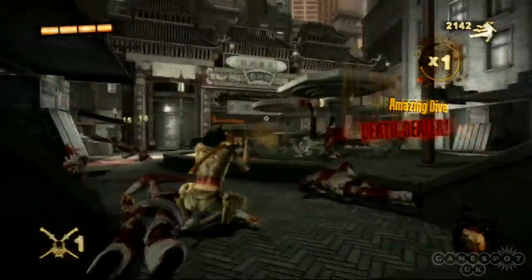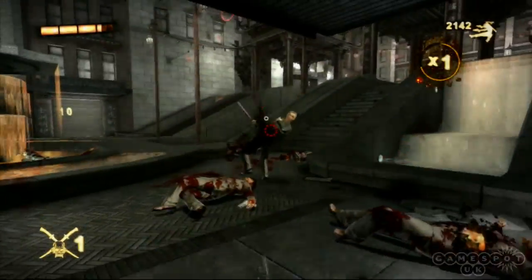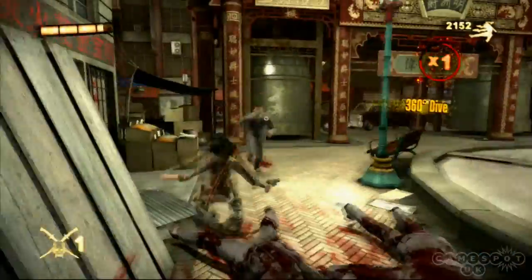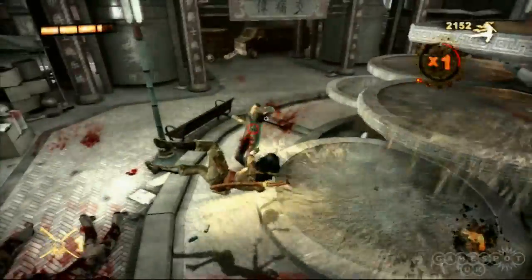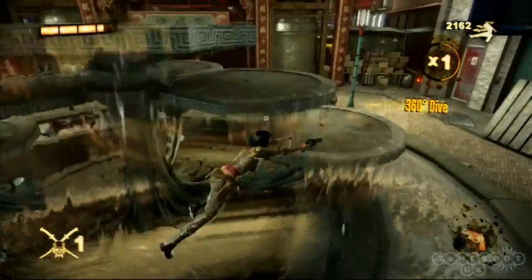Hitting X while running will cause Ruby to whip out her sword and slash at the nearest enemy, and later in the game this can be worked into acrobatic combos to chain ever more impressive stunts together, letting you swipe as you fly through the air, or leap up from knee slides. However, all of that is just Wet's bread and butter action — Ruby has a few other tricks up her sleeve, if our demo has anything to go by.